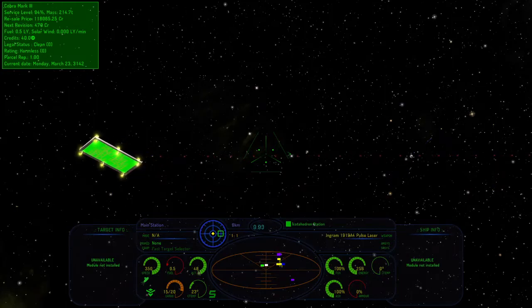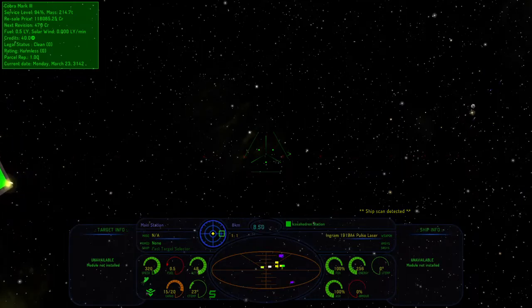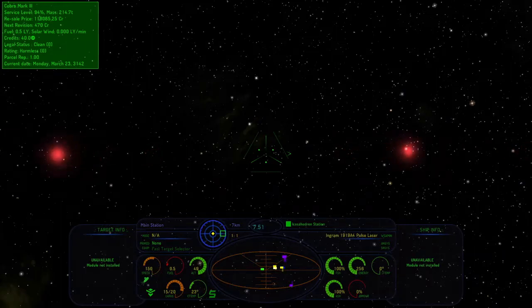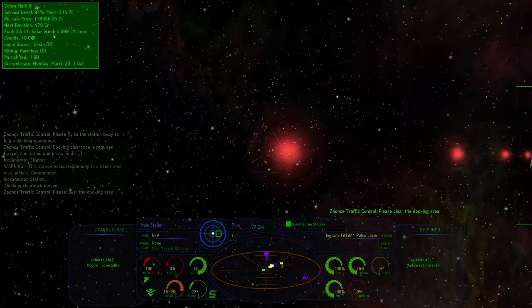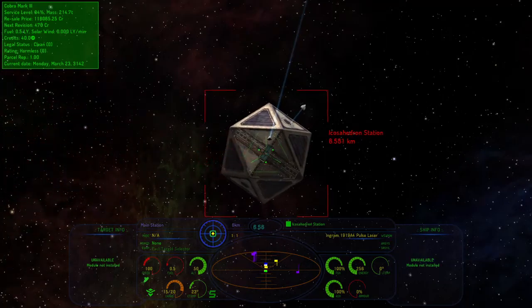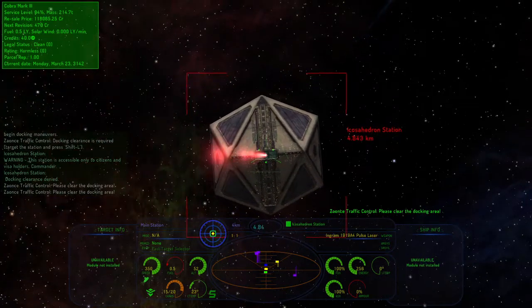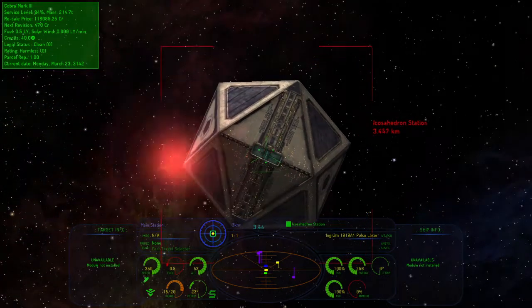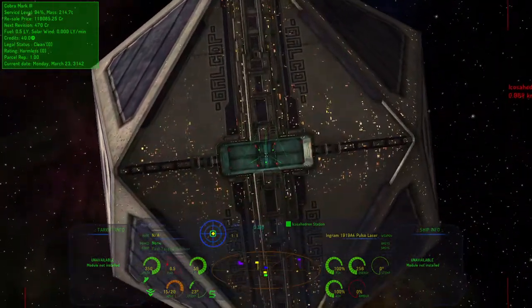We have some parcel contract deliveries and GalCop bulletin board stuff, but we can't really do much with those right now — we still don't have any good equipment. The email confirms the parcel contract was successful and we got our docking penalty. I do have an expansion that automatically refills my witchspace fuel — it charges you for it, but I don't have to do it manually. So we're going to quick save and get out of here, moving at speed, injecting some fuel to get out of the way of the station enough to turn on our witchspace drive.